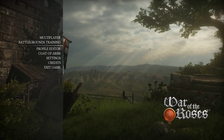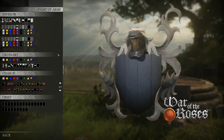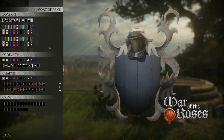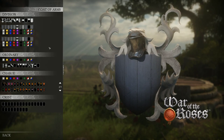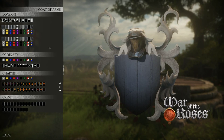Hey guys, it's Kavik. Today we're going to be doing something a bit different. We're not going to talk about gear loadouts or strategy. Instead, we're going to take a look at the Coat of Arms Creator. There are a fair number of options here, and since there's no real guidance, a lot of people end up with a very simple look. So today we're going to go through all the options and show you how to get some different effects and patterns that you might not have tried before.